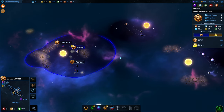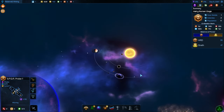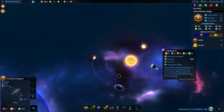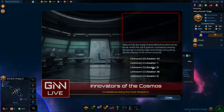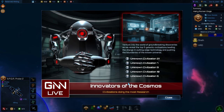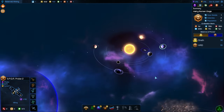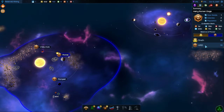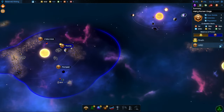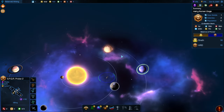I'm hoping this is a system that'll find something good here. Another poor location. This is the innovators of the cosmos — civilizations that have done the most research. We are not in the top five. We don't know any of those other species yet. We see that the Durath are slightly on top of us — they got 58 points, we got 55. But yeah, this is a good gauge to see how you're doing compared to the rest of the galaxy.